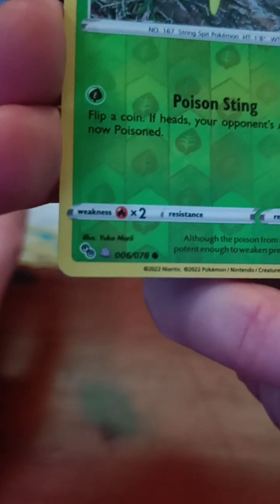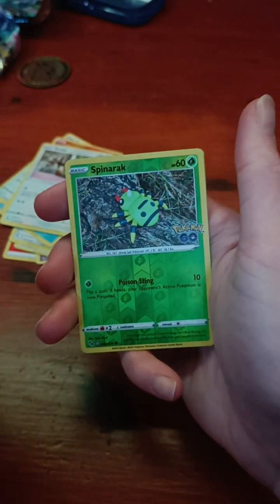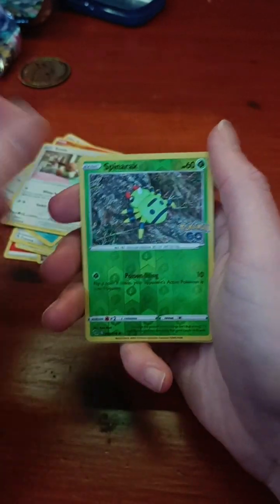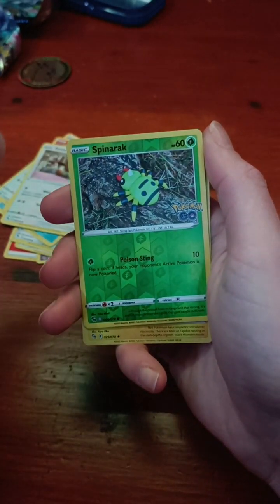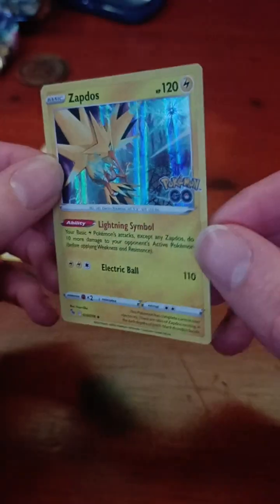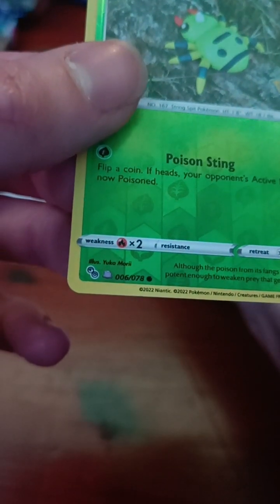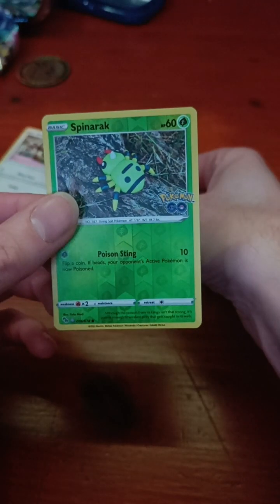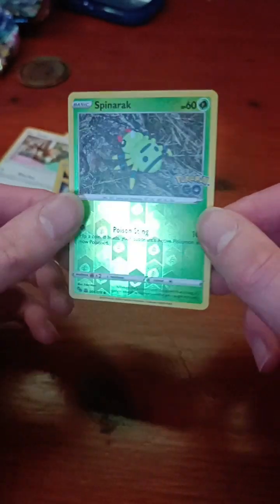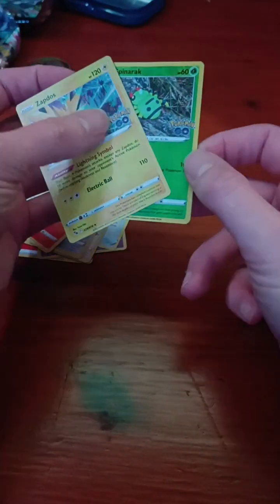This Spinarak is actually a Ditto, so I can peel it off to reveal a Ditto underneath — but I'm not going to do that right now. I might do that in a different video, so let me know in the comments if you want me to. And we have a Zapdos — that's the holographic of the second pack. But we do have that Ditto as well, you can see it right there in the bottom corner. Let me know in the comments if you want me to peel it off and reveal the Ditto underneath.